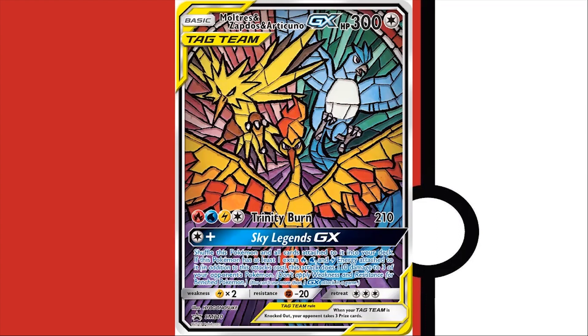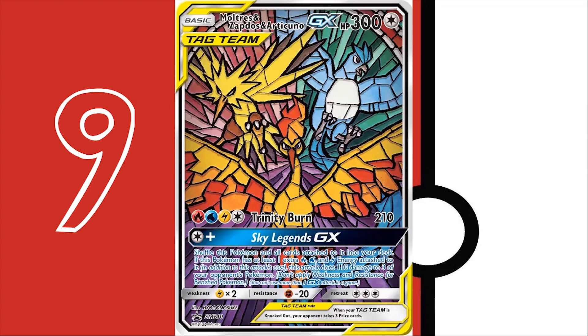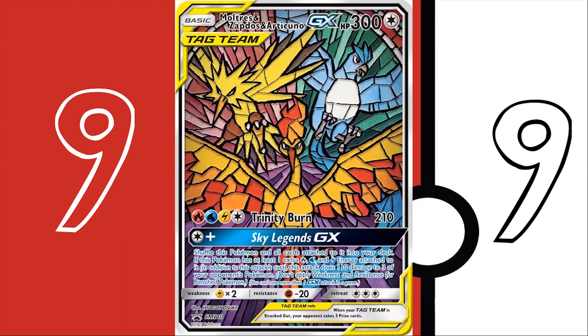It didn't really see much play, but it's one of the best artworks on a Pokemon card in the modern era. Yeah, I would say it's really pretty and I like the bird on the right — the blue one. That's Articuno. So out of 10, what would you rank it? I think I would give it a 9. I really like it. I'll give it probably a 9 as well. It's a really good card.